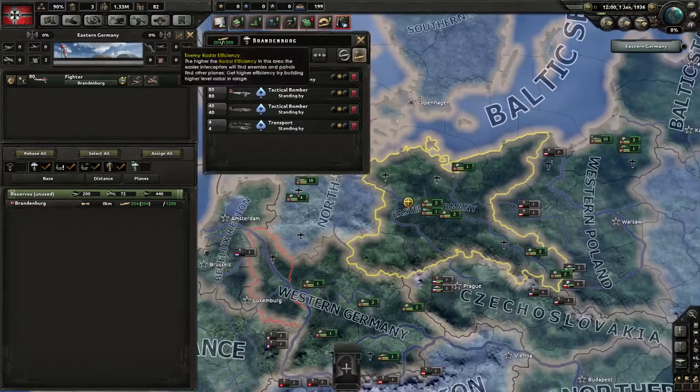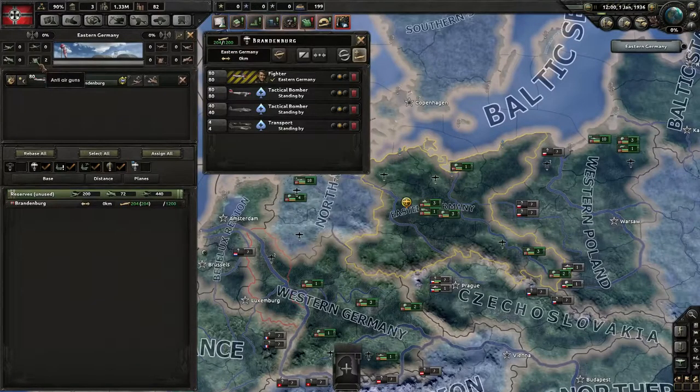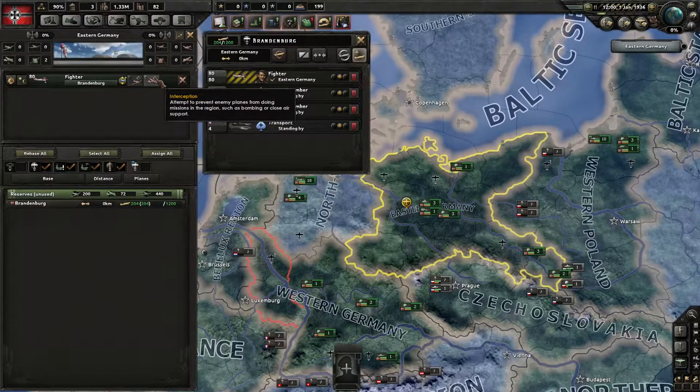Here you can see some information about that air zone. You can see that we currently have two anti-air guns and the enemy has zero. We have zero active fighters, zero active support planes, and zero active bombers — and the same goes for our enemy.